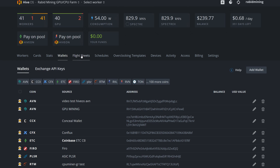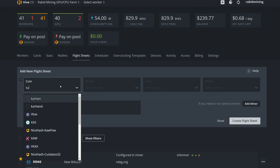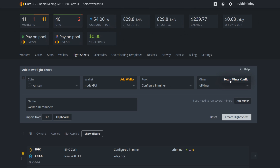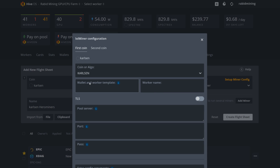Now create the flight sheet. Go into Flight Sheets, type coin and ticker — select Karlsen. Pick the 'Node GUI' wallet we just made. Select your pool, configure it in the miner, and then choose LOLMiner. Name the flight sheet 'Karlsen Hero Miner' so you know which pool you're mining to. Click 'Setup Miner Config' and select the Karlsen algorithm. Put in your wallet address followed by a period and your worker name.